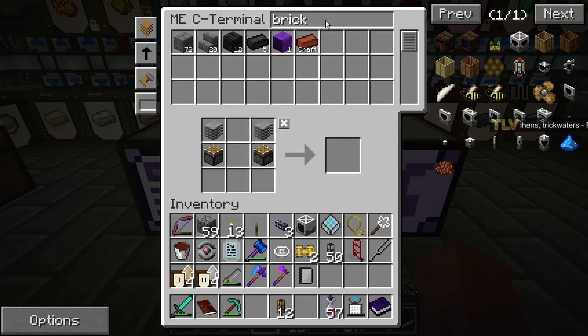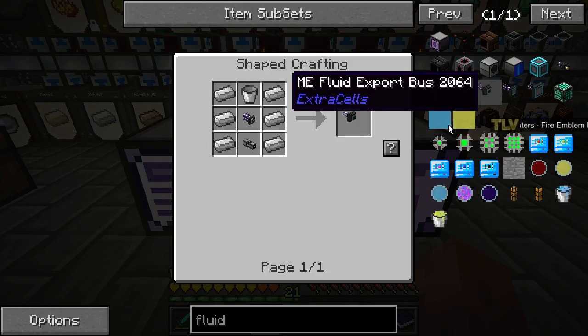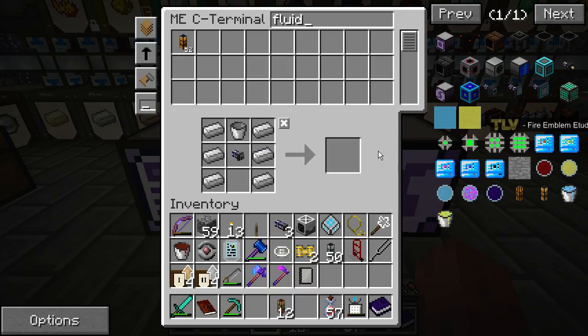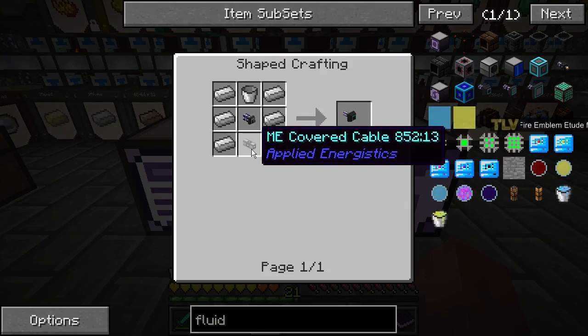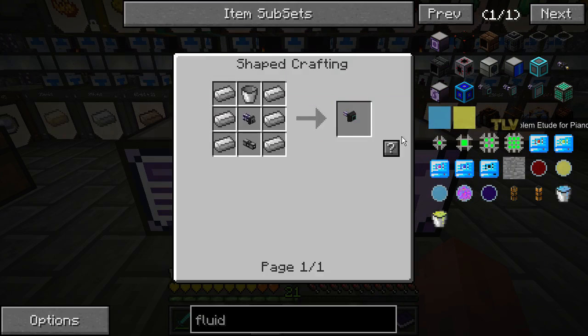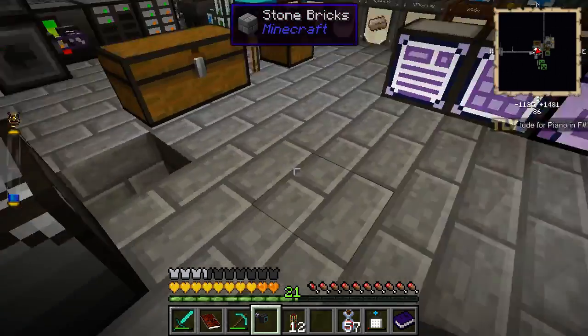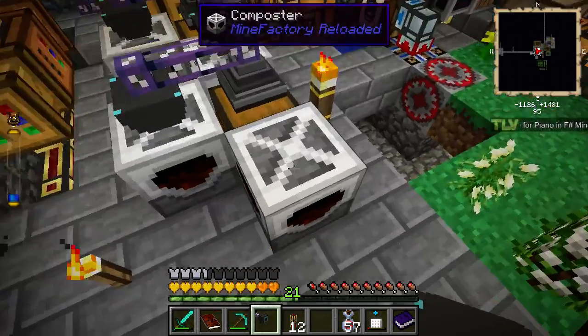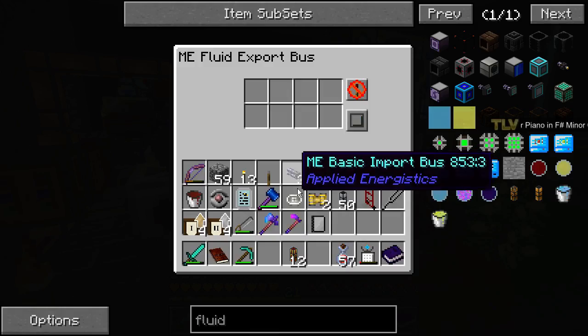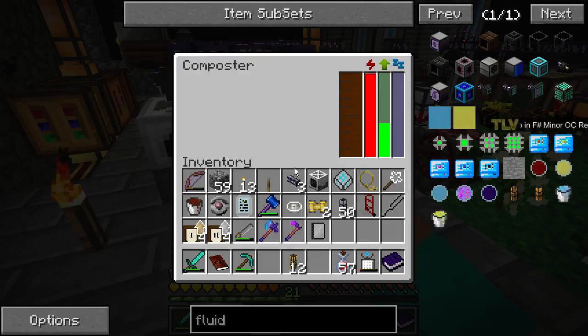We'll keep those composters in the system for now but not hook them up just yet. Then we'll go for the fluid — we need to hook up at least one more here. There's the fluid export, precision export, and we need ME covered cable. That should be fine — hook it up there, and get some sewage in because we have a lot of sewage.